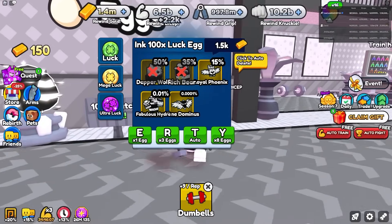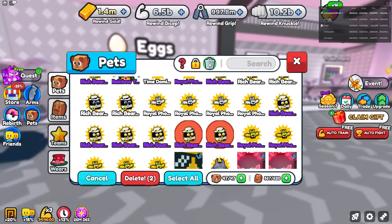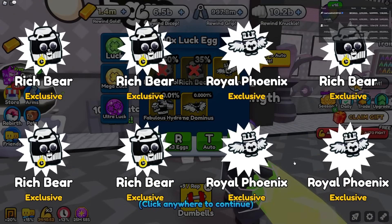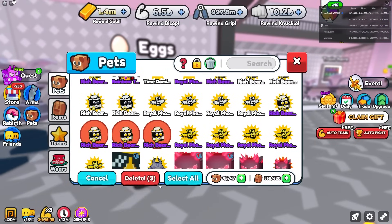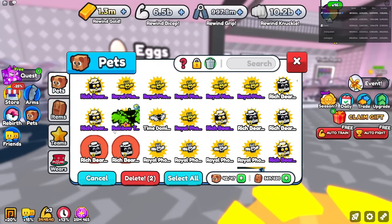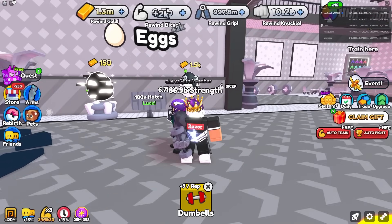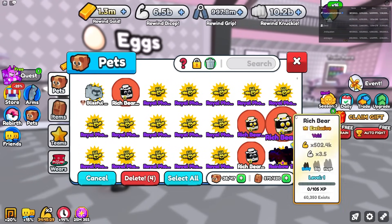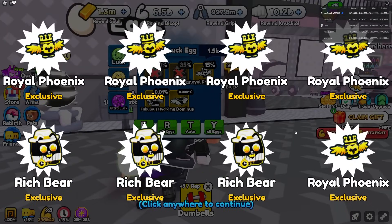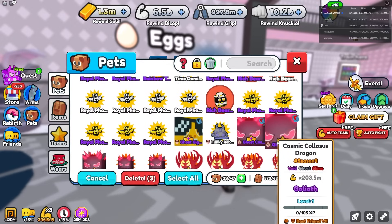Opening the eggs — I got Rich Bear, and I got Royal Phoenix. Two Royal Phoenix pets. I'll delete the Rich Bears as I go. Getting one, two, three Royal Phoenixes at a time — then four, then five. My luck is getting better every time I open these.